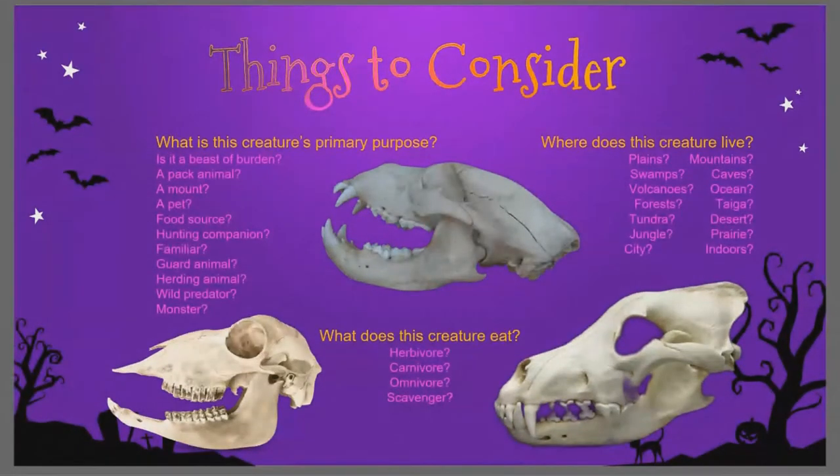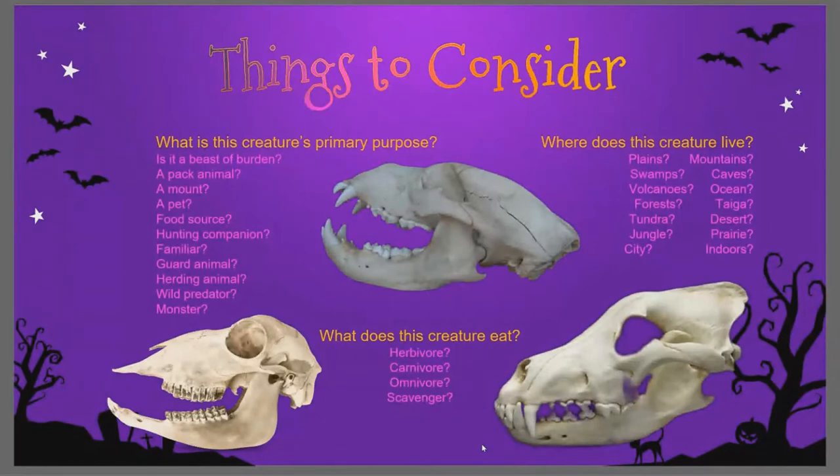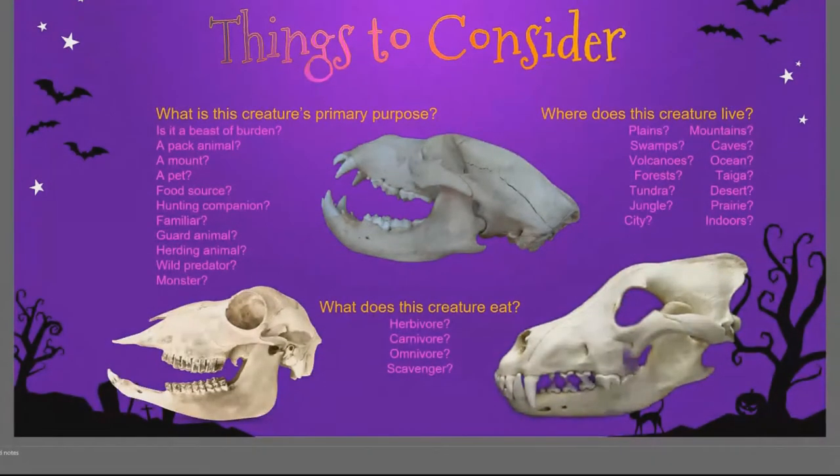Obviously with regards to what it eats, your teeth designs will communicate that. A carnivore has all pointed teeth — it has to rip and tear, it doesn't really chew. An omnivore has to be able to do those things but is more likely to chew. An herbivore has the weird creepy front teeth but then teeth specifically set for grinding, because it's going to be grinding plant pulp. All of those things contribute to your design to help communicate something about your creature that people may not even realize they're internalizing when they view it.